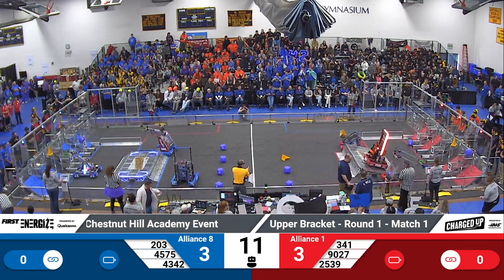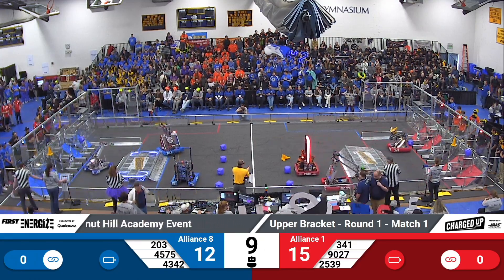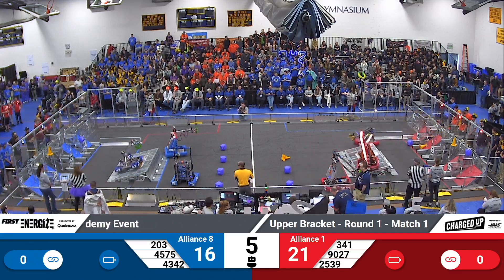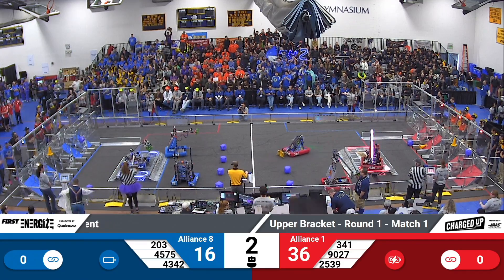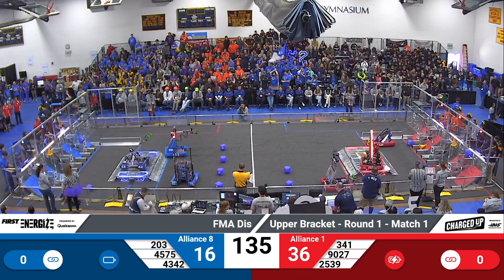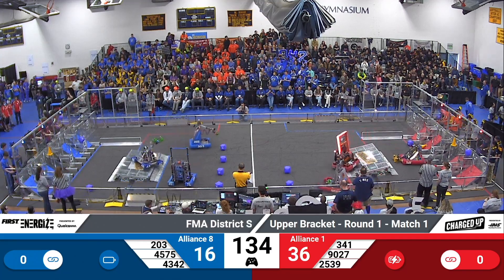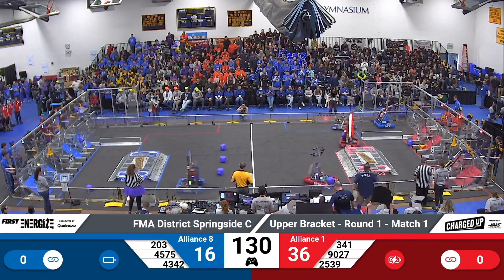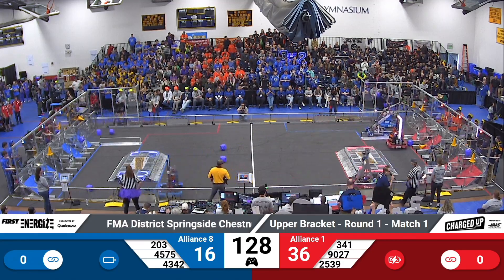These robots have 15 seconds of autonomous mode. For the Blue Alliance, Team 203 Superbots look to get hung up on their charge station. Their partners, Demonbots, moving up to the charge station — looks like they are engaged. For the Red Alliance, Team 2539 Krypton Cougars, the Alliance captain, they were engaged at the end of autonomous. Their partners, Miss Daisy, swinging around a cone in the outer grid.